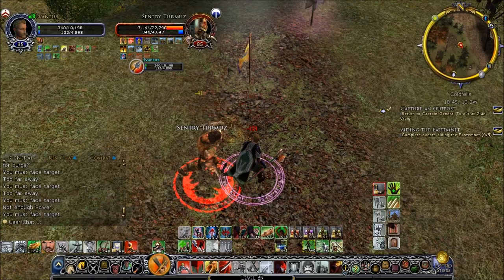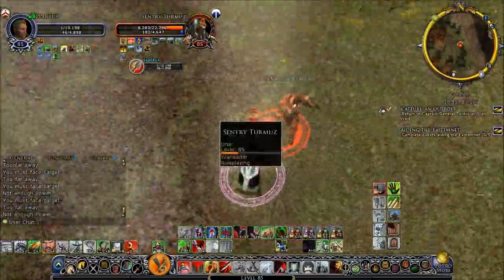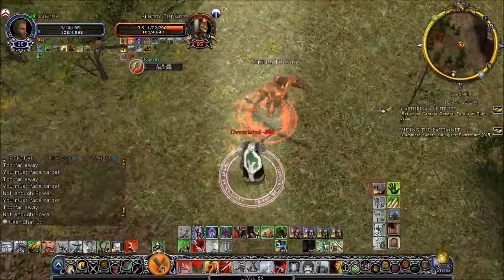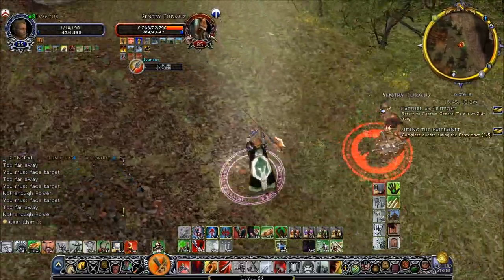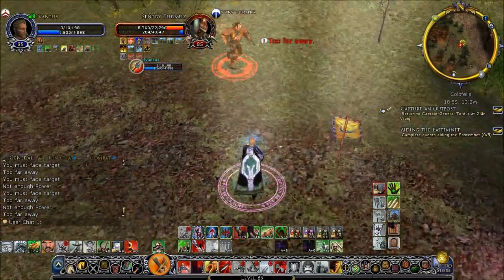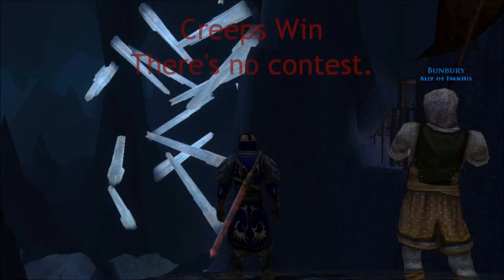He's just used up most of his power, and now I should be dead. I went ahead and hit Last Stand. I'm trying to put some damage on him. This isn't going to go well - I've got no power, and I've got 8,000 morale to go through. Yeah, this isn't going to work. Last Stand is over, and he gets me with a crit. Very nicely done.